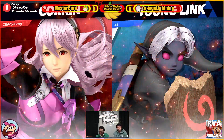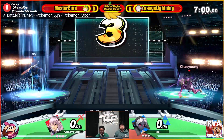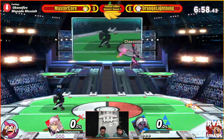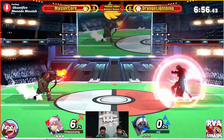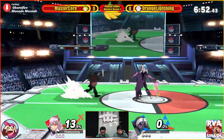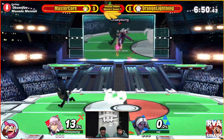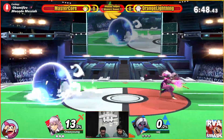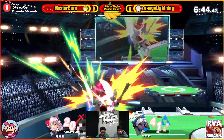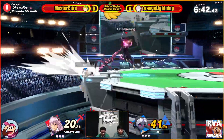All right, round one — feel the projectiles for sure. Definitely going to be a lot going on here. Orange lightning starting off, just getting hit by two fire arrows already at 13%. MasterCore staying away, keeping the pressure on with fire arrows. Corrin coming in with that high damage output.